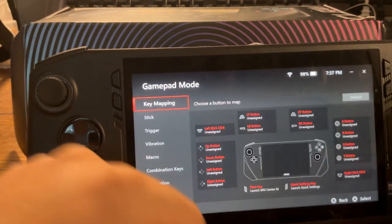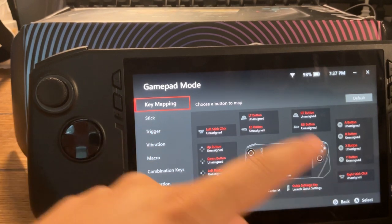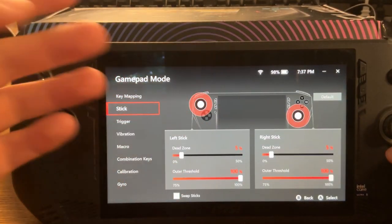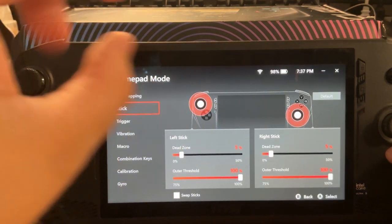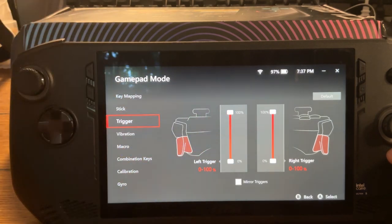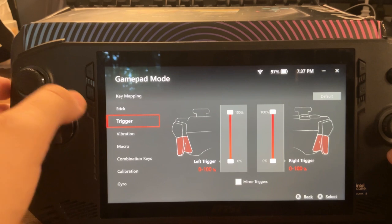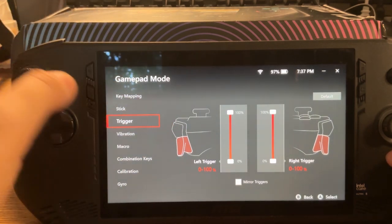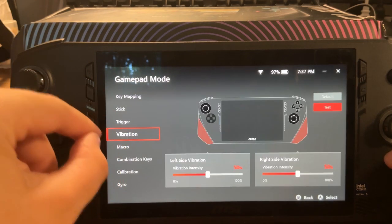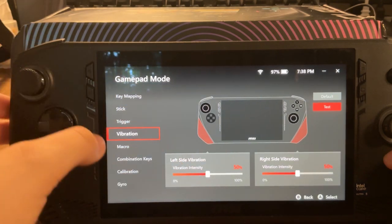So you click here, and you've got your key mapping so you can change everything and what the buttons do. The sticks — you can set the dead zones and everything, fully customize them. Triggers — you can change what they do, turn them down. If you're playing a racing game just leave it as is, but you might want to tweak it for a first-person shooter. Vibration — I just have it turned off.